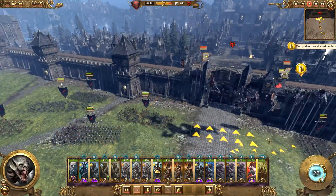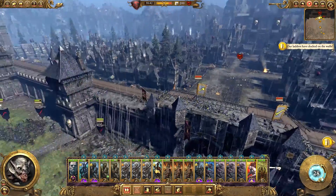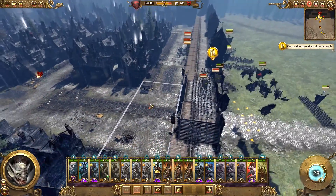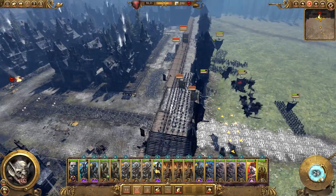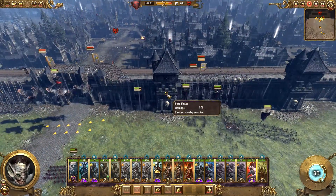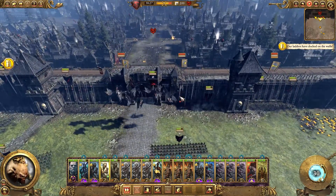There are actually no missile forces on the walls either. So where's their army? I guess it is just a garrison, isn't it? It's not actually that much of a big deal. It just felt like there should have been more defending the walls.